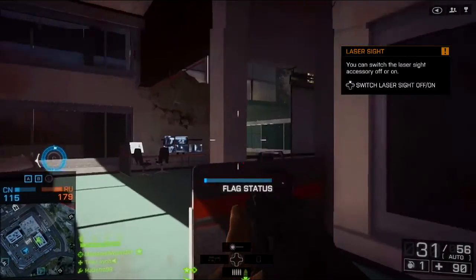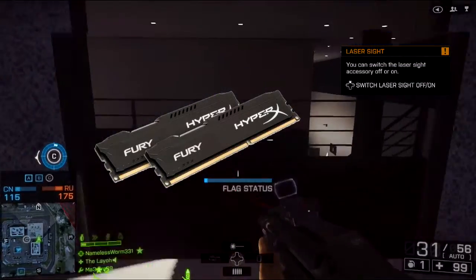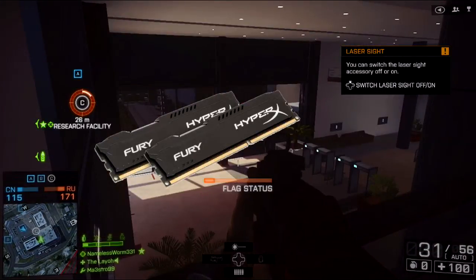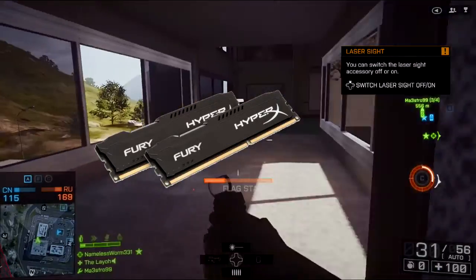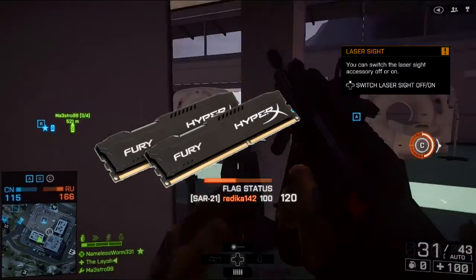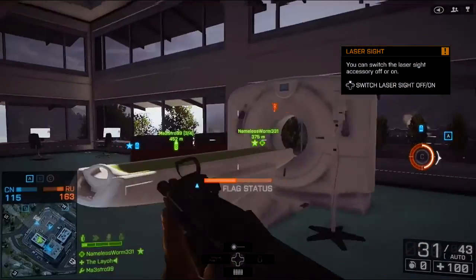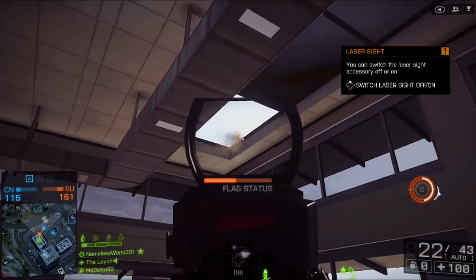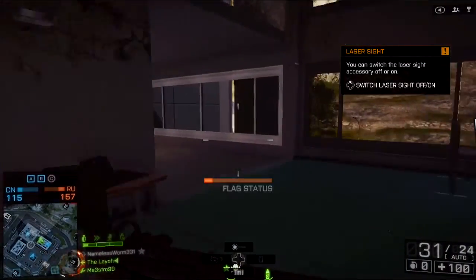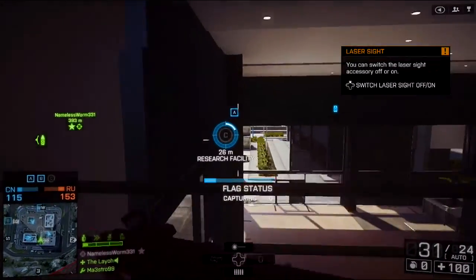For the RAM, we're going to be using the Kingston HyperX Fury Black Series. A lot of people use it — it's a decent RAM. It's 2x4GB, so 8GB in total. It's DDR3 but the clock speed is 1866. Usual RAM is about 1600, so this RAM is going to be a bit faster than usual. It does include a heat spreader, and the 2x4GB configuration will include dual channel memory, which means the RAM runs even faster. The price of this RAM is £44.63 at Amazon.co.uk.